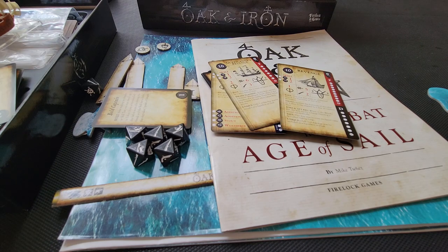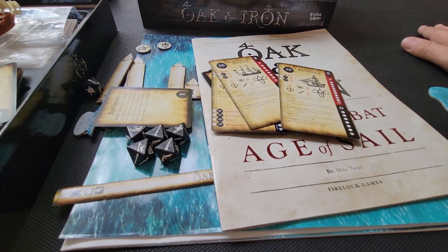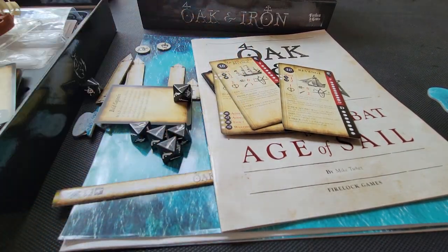I promise not to make reference to peg-legged people and birds on shoulders, but I will be writing up my little adventure with the scenario. That's one of the nice things about games like this — they evoke and present a lot of narrative fun. Oak and Iron, Firelock Games — thanks very much for sending it to me; it was a complimentary copy. I've got my one little play here, and it'll be hitting the table again soon. All the best — roll those dice, even if they do have cute little characters on them. Ciao.